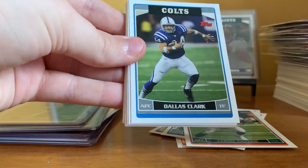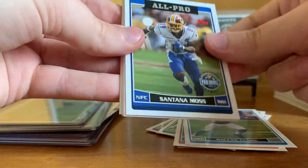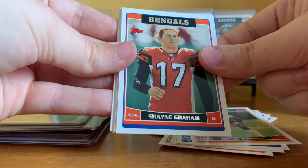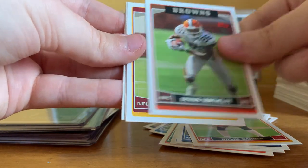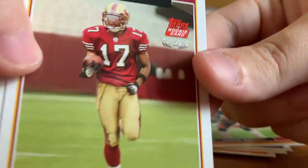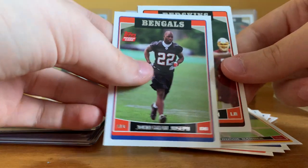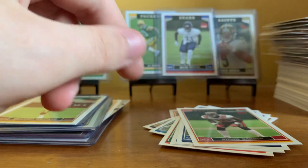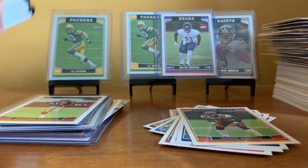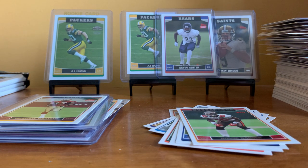Pack thirty: Scottie Vines, Dallas Clark, Jericho Cotchery, Santana Moss All-Pro, Rondé Barber, Shane Graham, Fabian Washington, Dennis Northcutt. Brandon Williams rookie — one of those special edition rookies. Jonathan Joseph, Rocky McIntosh, and Chris McAllister. Alright — four packs left and still looking for Rodgers. Got a few of the good rookies but still no Rodgers yet.